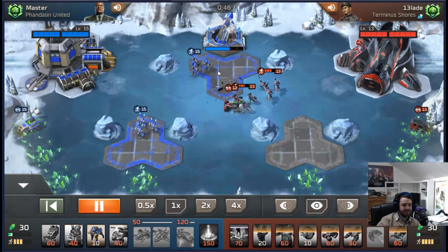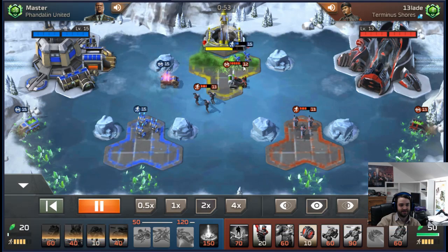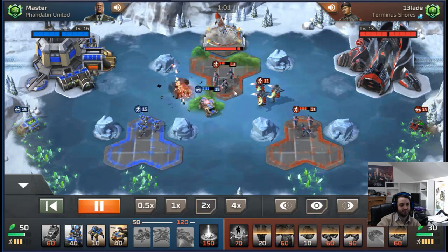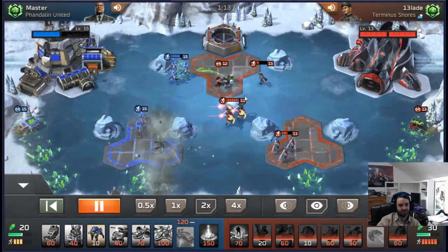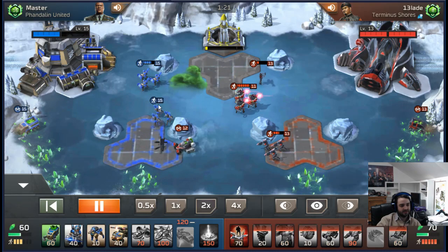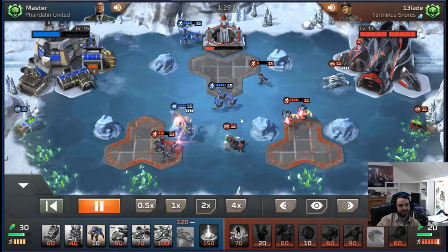It's really important against really high level opponents to use hard counters - like chem buggy versus shocks - because you can't afford to trade with them if their units are good against yours. As you can see here he mis-micros his pitbull and just loses the missile to me, blocking off both pads. Another chem buggy comes out.